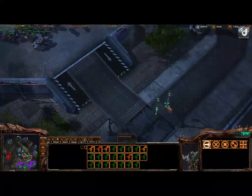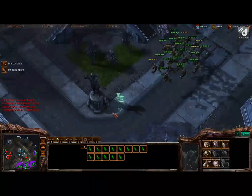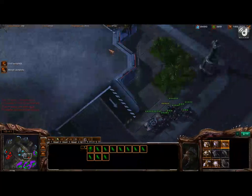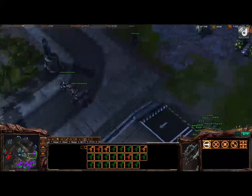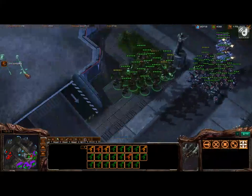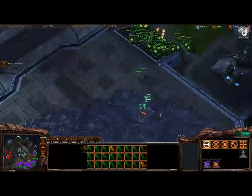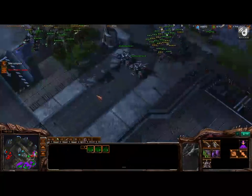Pick off siege tanks. It looks like he might be moving to your fourth. So go ahead and move up along your third. Move into your fourth. Let him siege up. Keep up Zergling production.